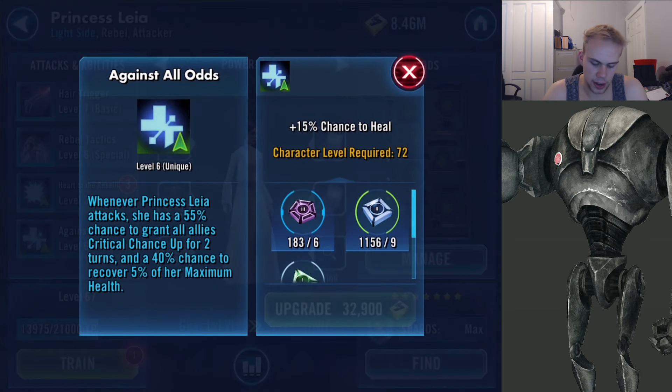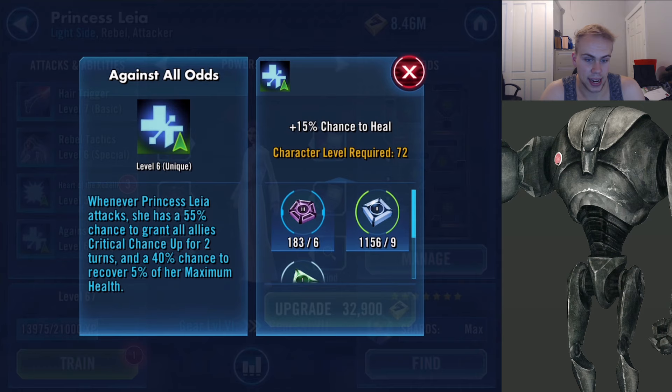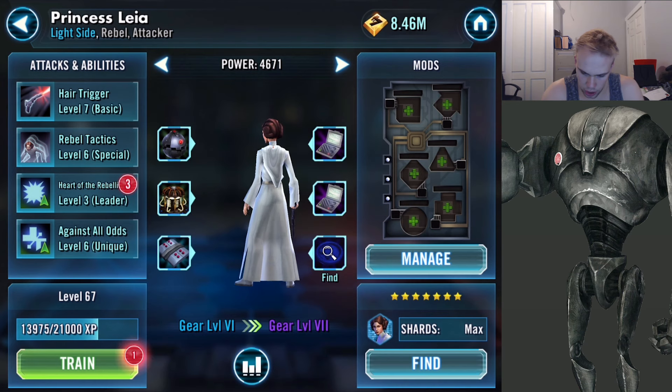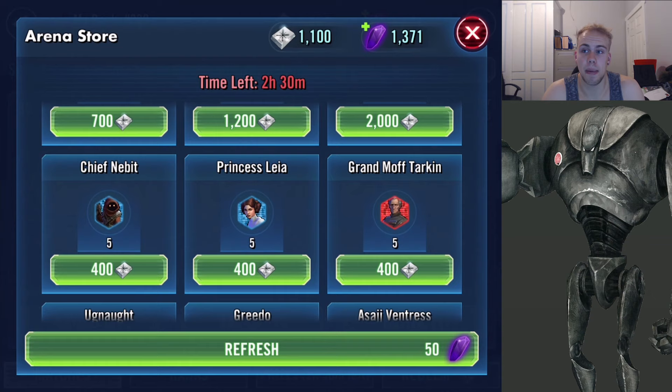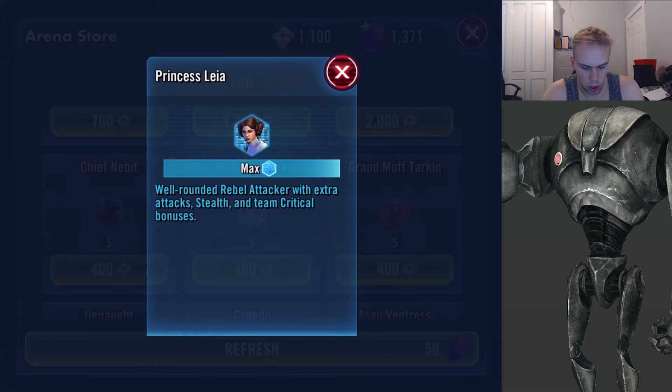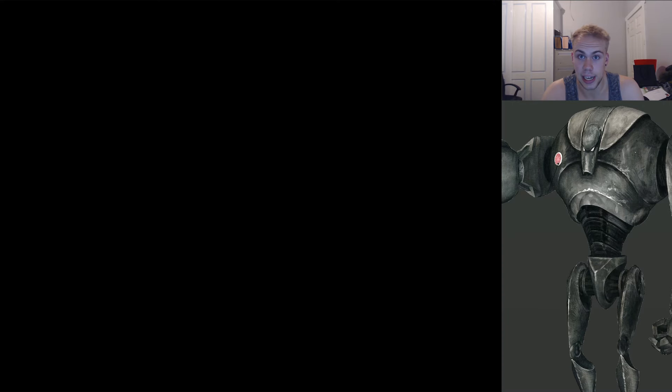Her leader ability: rebel allies gain 13% critical chance. And Against All Odds: whenever Princess Leia attacks, she has a 55% chance to grant all allies critical chance up for two turns, and a 40% chance to recover 5% of her maximum health — that is absolutely awesome. She was recently added as a farmable character; she used to be pay-to-play only, but you can farm her now in the Squad Arena Store — five shards for 400 tokens, quick and easy farming.